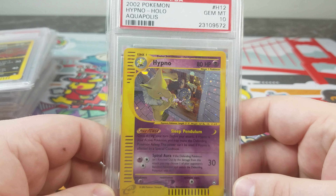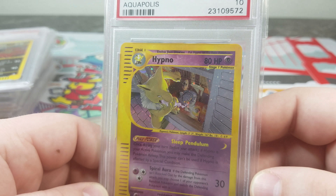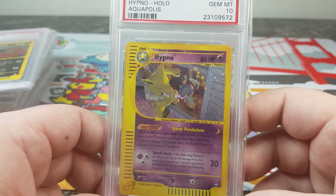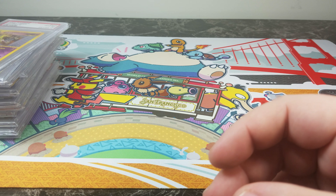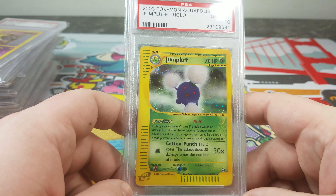You have Hypno, and originally I was like, oh that's kind of cool, it's Hypno. But then you look and he's kind of creepy — he's sneaking on somebody in their house. It's like the creepy Hypno. You got the shutters, everything is holo here. Aquapolis is such a huge set — if you're going for a master set, good luck. It's a struggle for sure. The 46 rares — I'm still missing three — but hopefully I'll be able to show you guys those in the video too.